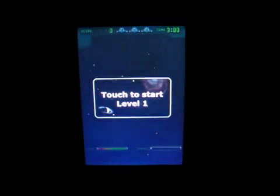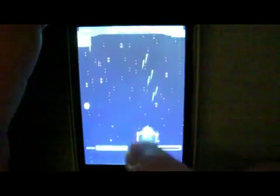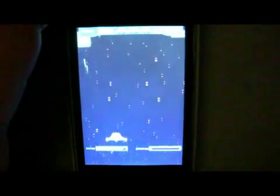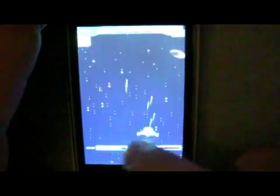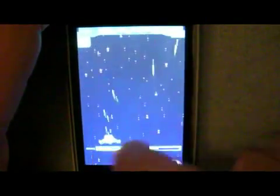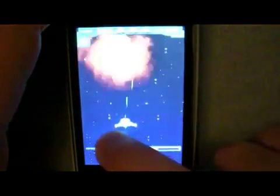Now this is a very simple game to play. It says touch to start level one. What you're going to do is move back and forth, and as you can see it fires everything for you. If you let go, it's fast firing. The controls are very basic. You're trying to kill the other spaceships and just trying to stay alive.